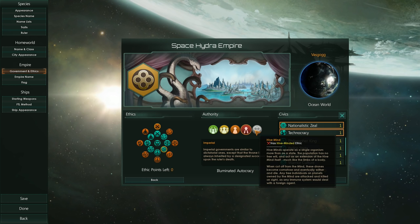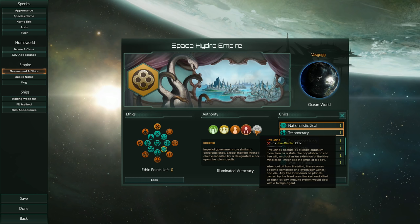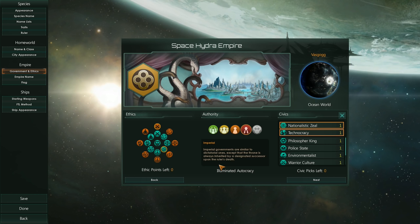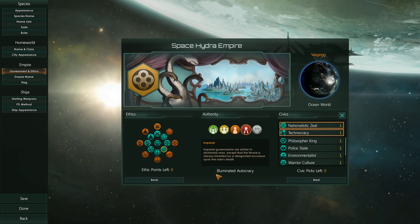I was considering playing the Hivemind, but it has its downsides. One of the biggest is that playing as the Hivemind basically disables any internal politics, and I didn't want that. So, maybe another time. The way this works now is that you pick one of the five government types or authority, which includes Democratic, Oligarchic, Dictatorial, Imperial and Hivemind. You pick your ethics, like before.